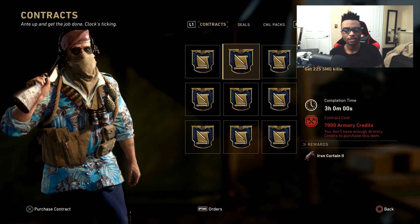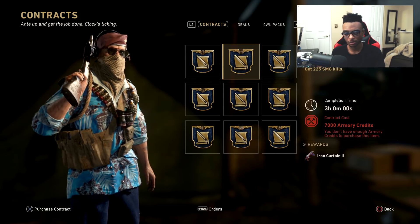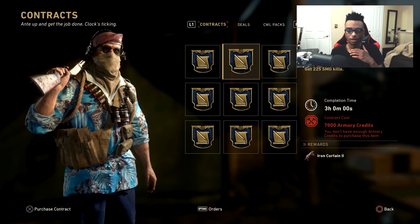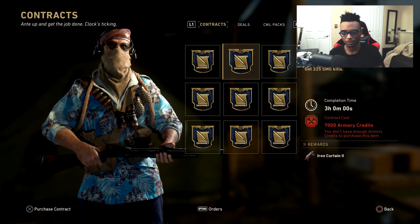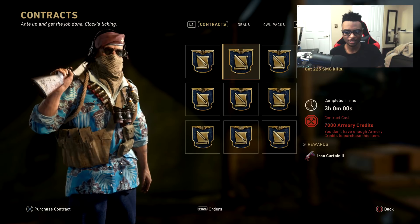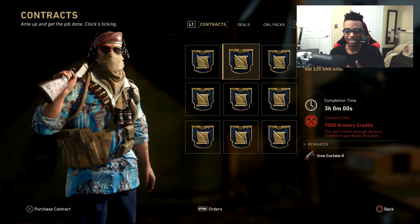To get this unlocked, all you have to do is activate the contract and get 225 SMG kills in a 3-hour period. This is obviously very easy to do — just go ahead and play Shipment and get it done, run around PPSH Airborne, just sweat, get this done, get the Iron Curtain 2.